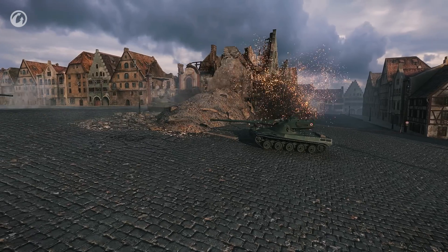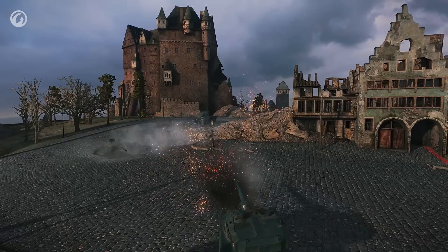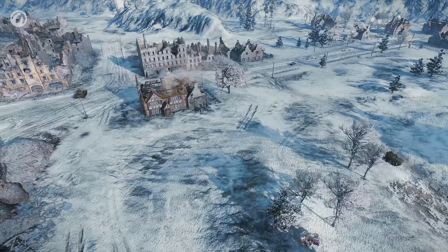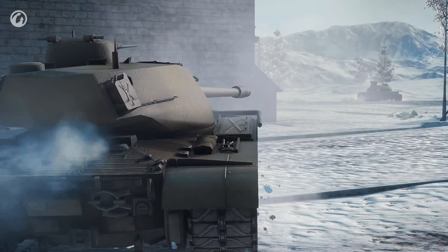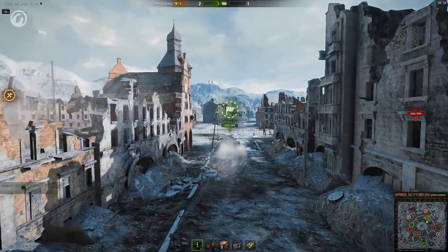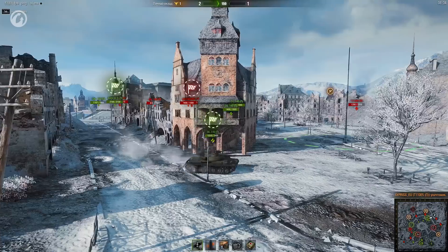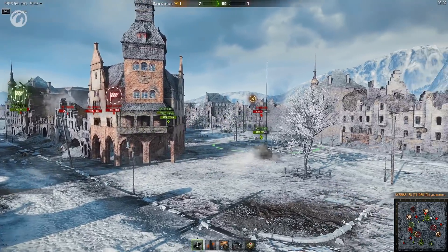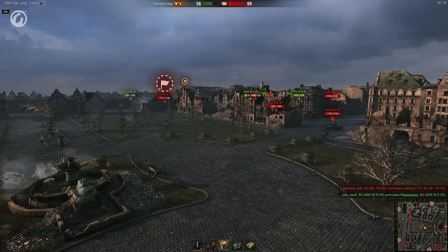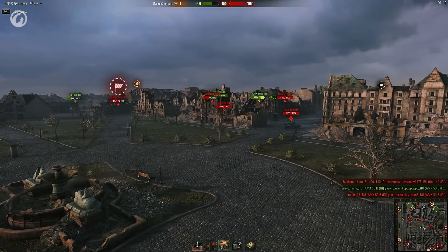These tanks will be given to all players, so if you were wondering whether or not to research these vehicles, you will be able to try them out before you make a decision. The battle is fought between two teams in a 15 vs. 15 or 10 vs. 10 format, depending on the map. The team that scores the most points wins. Points are given for delivering the flag to a special zone and for destroying enemy tanks. If a team reaches the required score before the end of the battle, the battle ends.